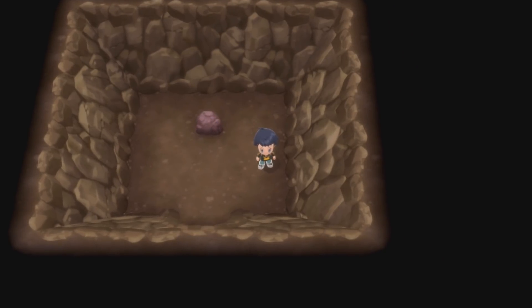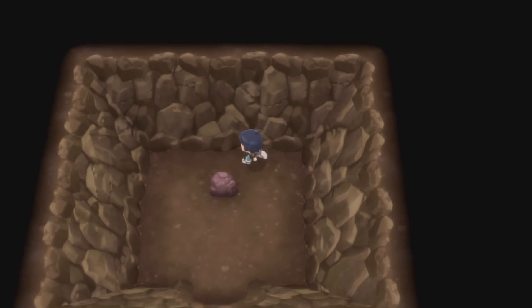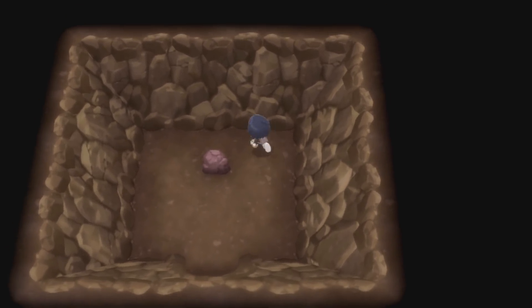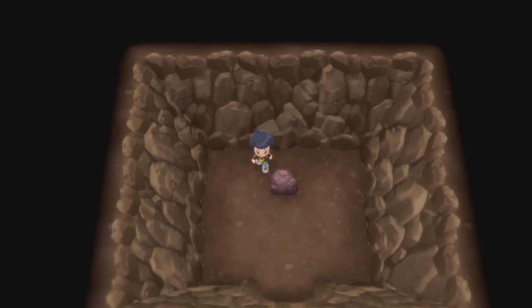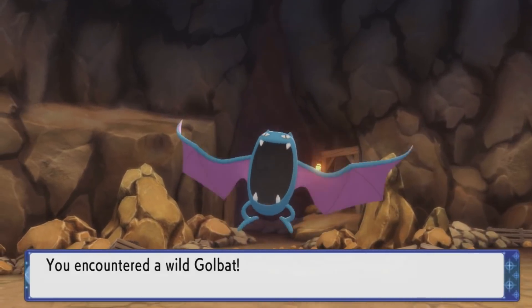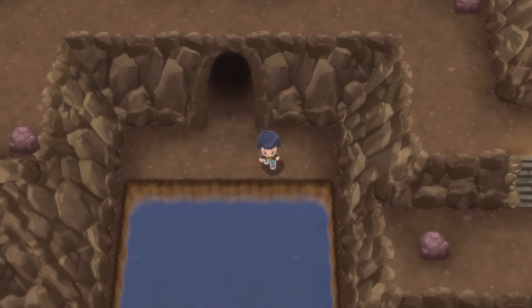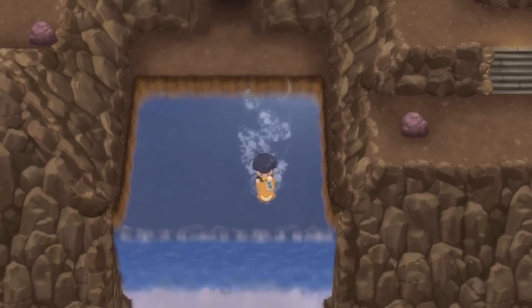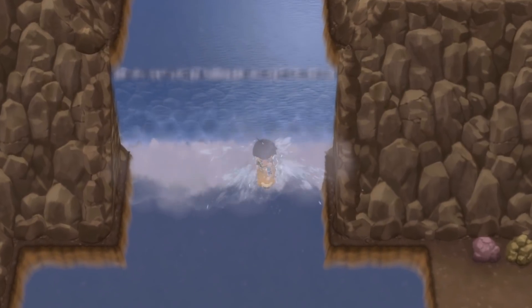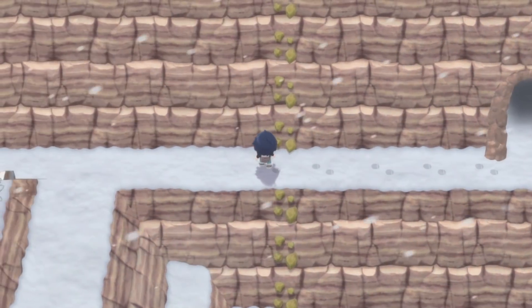That powers up Rock-type moves by 20%. I think there's something else with this room specifically - certain encounters here, but you might also have to have something in your party. I put up a Repel, but I think there's something to this you might want to check out later. It might just be a post-game thing. I think I'm confusing it with the Bagon Room from Gen 3, which is set up similarly. I looked through the encounters on Serebii and it didn't really make it sound like there was anything special in that room.